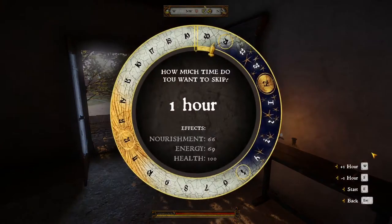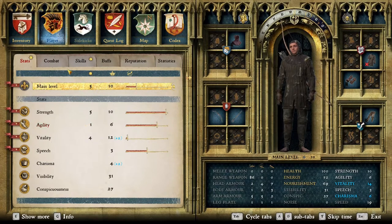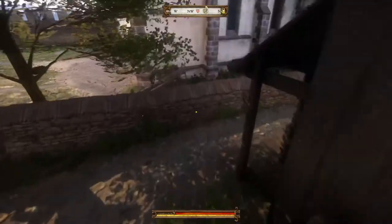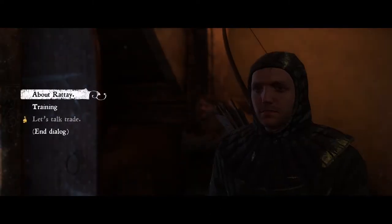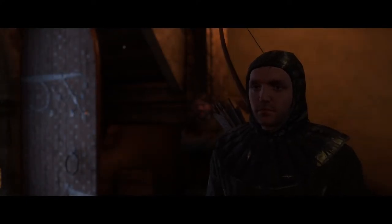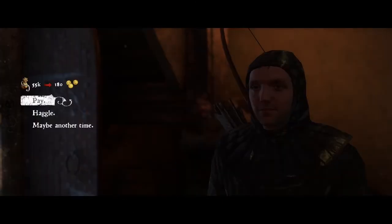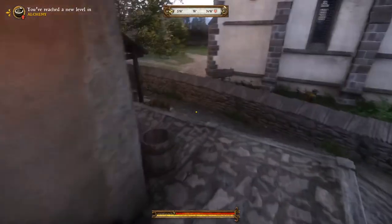Just pausing — between levels seven and eight I just reached level five. Buying the first level of alchemy now. Looking at the skills: it took two potions to get to level two, three more potions to get to level three, four potions to get to level four, and another four potions to get to level five. At level five we can buy one more training, which we'll do before he closes.